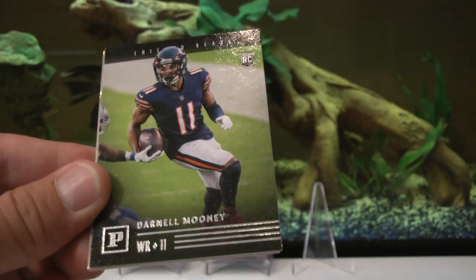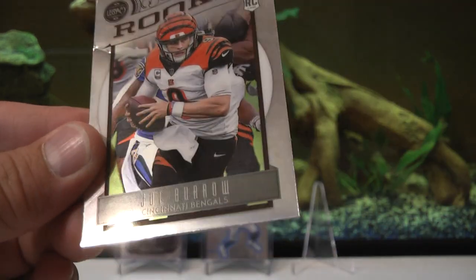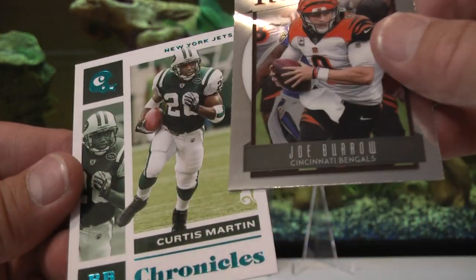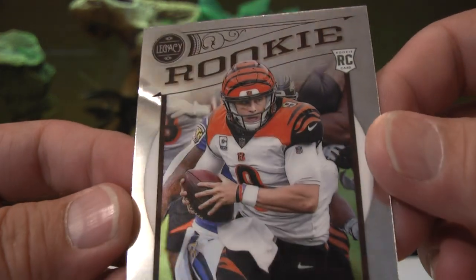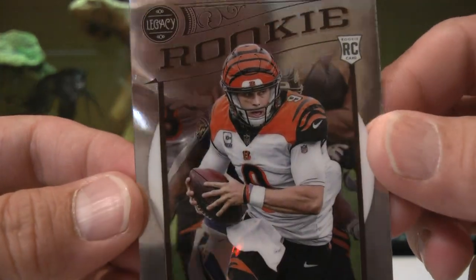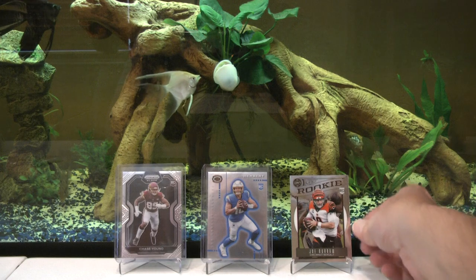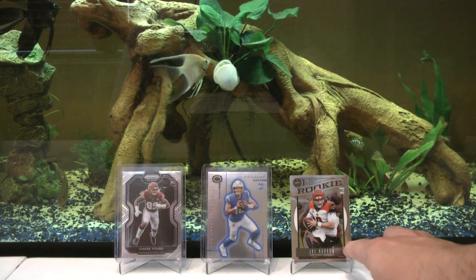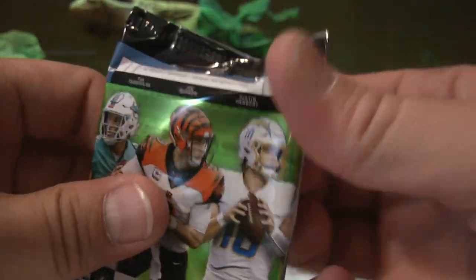Chase Claypool, Darnell Mooney rookie, James Robinson rookie, Joe Burrow — oh my god. Curtis Martin teal. Look at this Burrow — come on Panini, what the hell? Look at that damage. I haven't had a damaged card worth contacting Panini about in a while. I'm going to contact Panini and see if they send me something else. They might send me one of my redemptions I've been waiting on for almost three years.